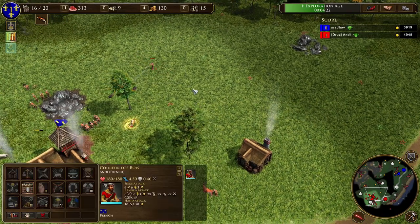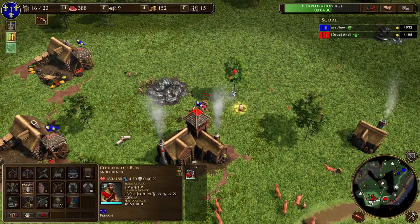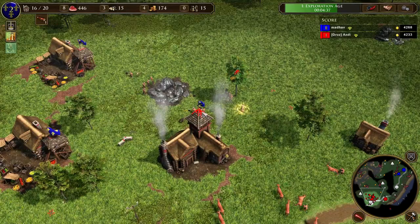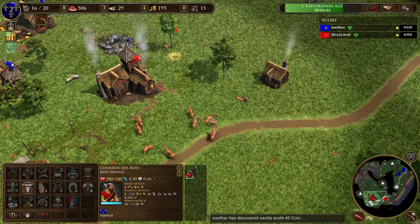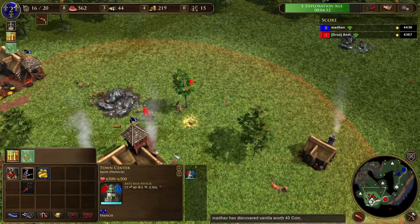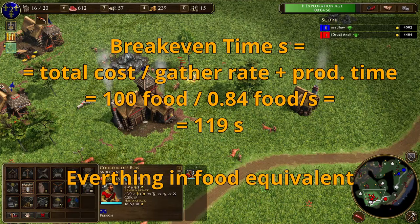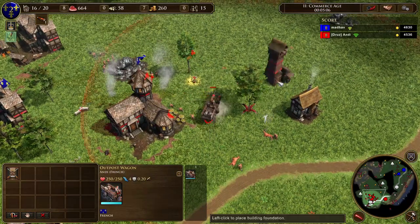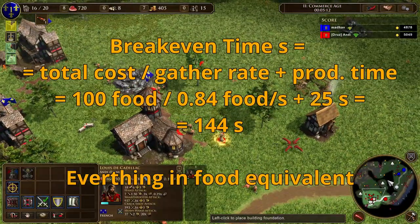Let's compare the economic units. The generic villager costs 100 food, gets produced in 25 seconds in the TC, and gathers at a rate of 0.84 food per second. The break-even time is the time until a villager has gathered back its cost, from which point your investment is producing value. I calculate this by dividing the food equivalent cost (100 food) by the gather rate (0.84 food per second), then adding the 25-second production time. This gives a break-even time of 2 minutes and 24 seconds for the generic villager.